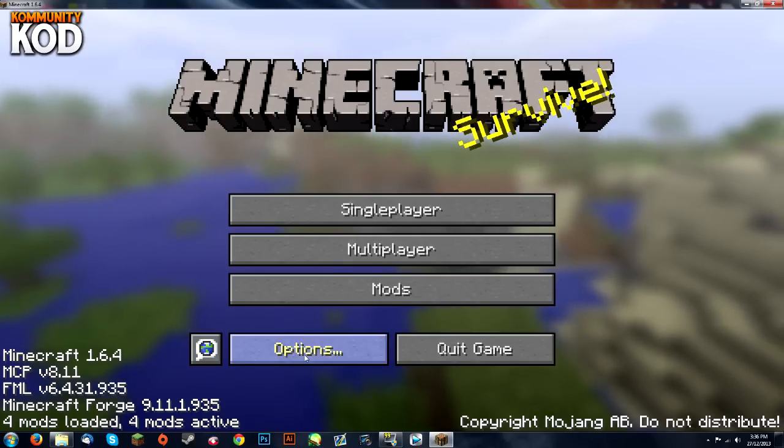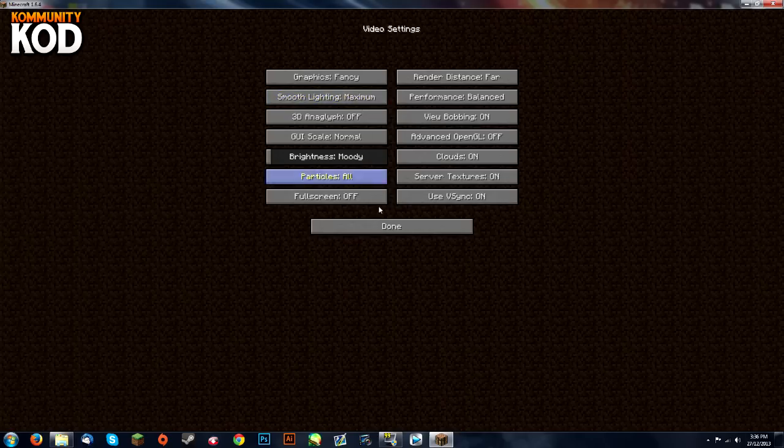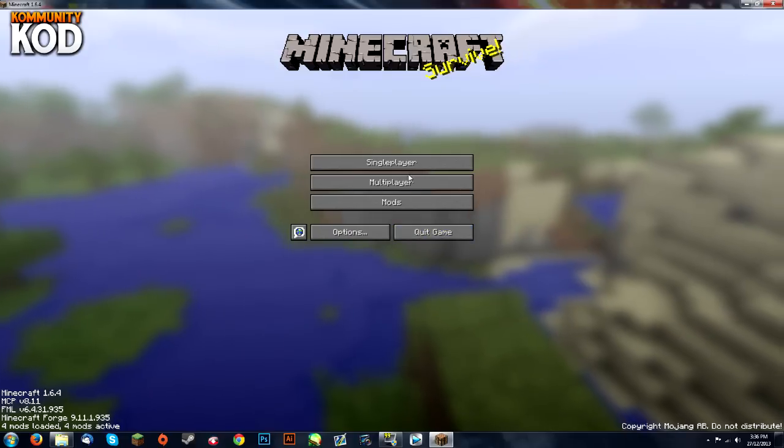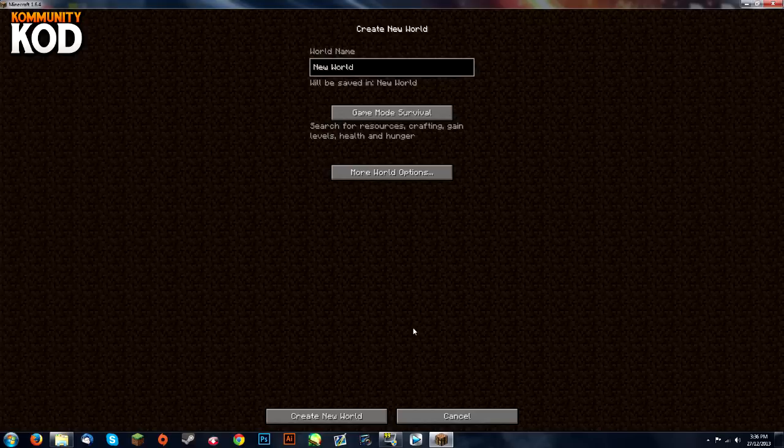I'm just going to resize the window and change the GUI scale. Now hit Single Player and create a new world. Make sure it's set to Survival — I'm going to name this world 'Pixelmon'. Leave everything else by default and create the new world.